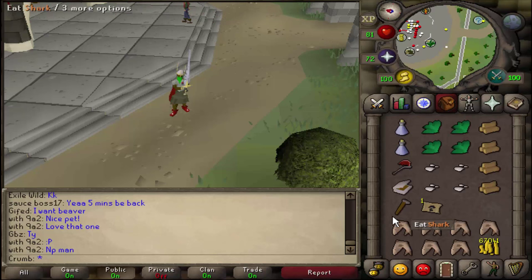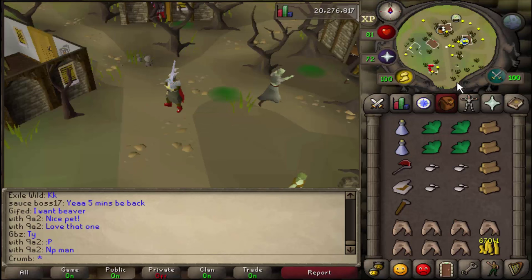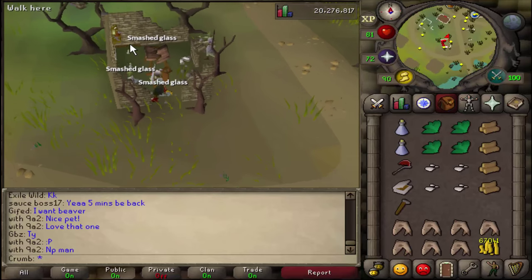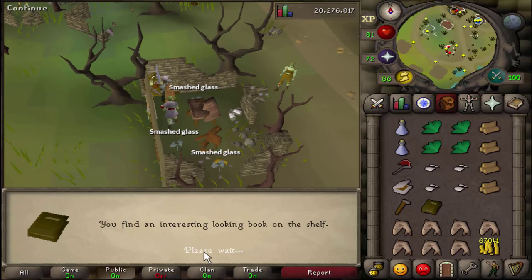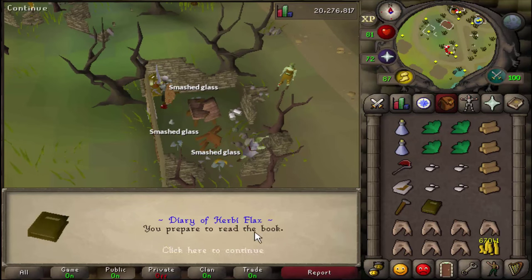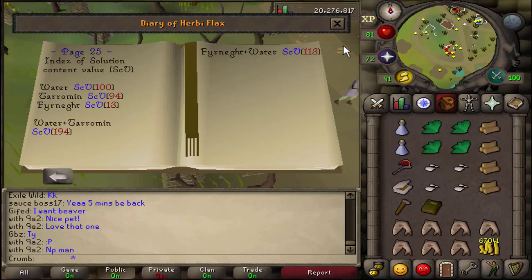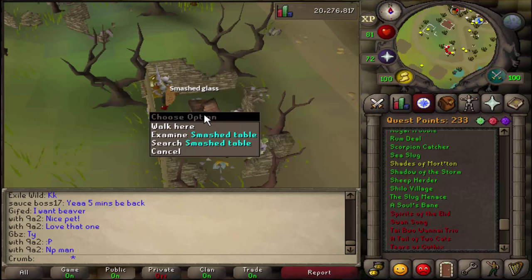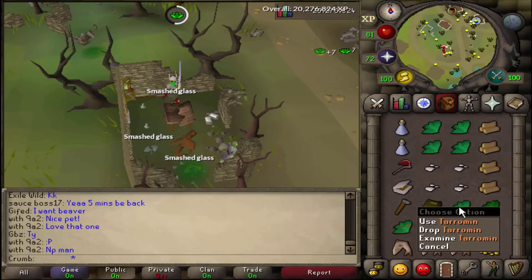Alright, so to start this quest, go ahead and go to Morton. Then head south to this little shack with all the different red dots of dropped things in it, and search the shelf. Go ahead and read this diary, and that will start the quest. Now we need to search this smashed table here.